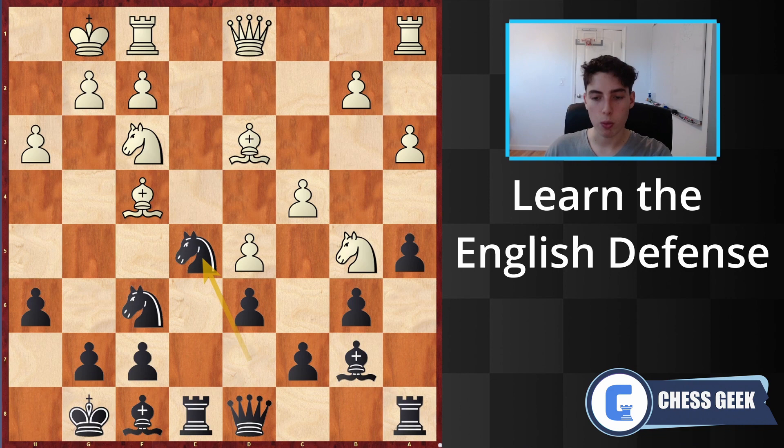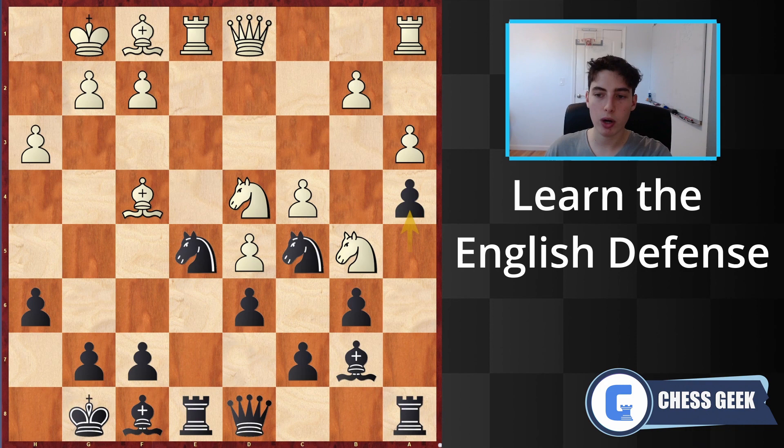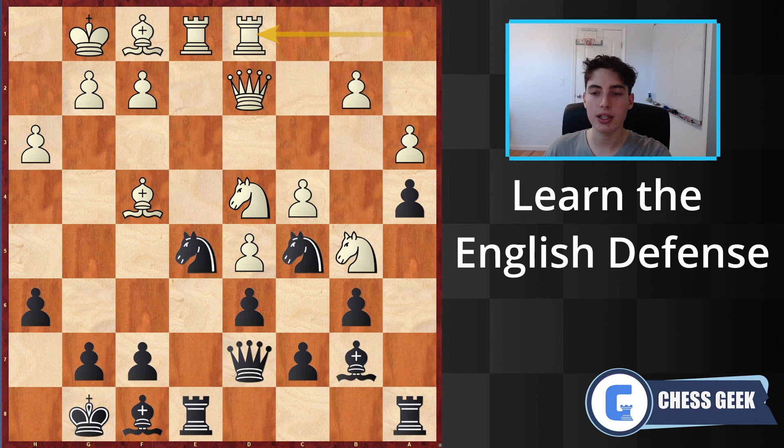We see knight b to d7, now knight e5 taking control of a very active centralized square, rook to e1, knight to d7, knight d4, and now knight c5 taking control of the other square. It's not always important, as I emphasized in the theory-based chapters, to get in these pawn breakthroughs. You can play with a little less space and a bit more positional mindset — slowly but surely positionally squeezing the opponent. It's truly a beautiful display.